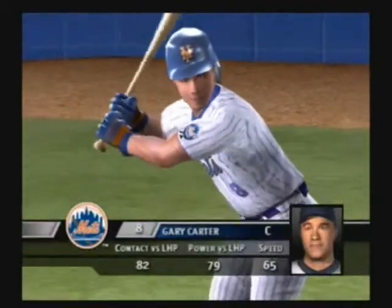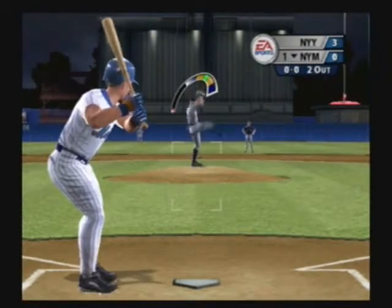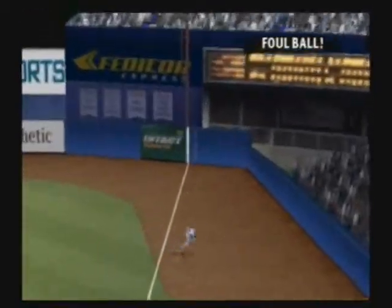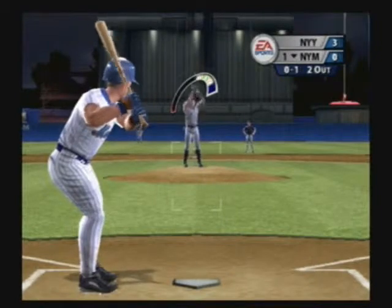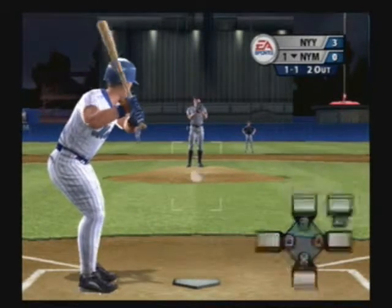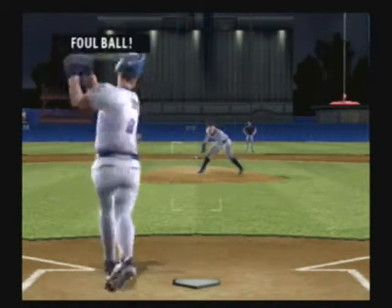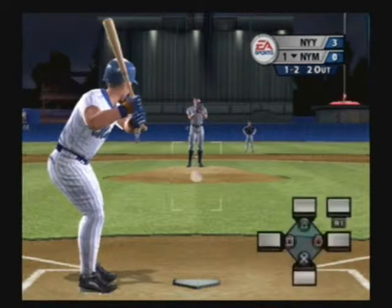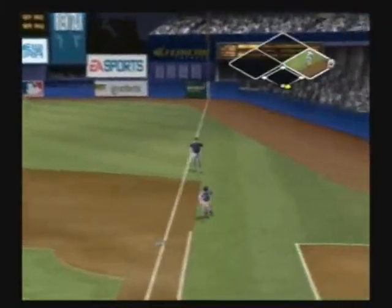Rizzuto made it look easy on that out at first. He goes out to right, but it's a foul ball. The only time you see a guy swing and foul it off the other way means he's late. Didn't catch the black of the plate — ball outside. That was a purpose pitch; he was trying to get the batter to chase. He hits it to the right side. Got him.